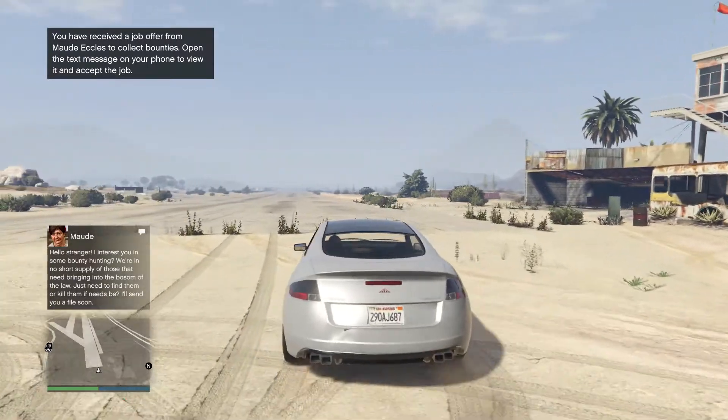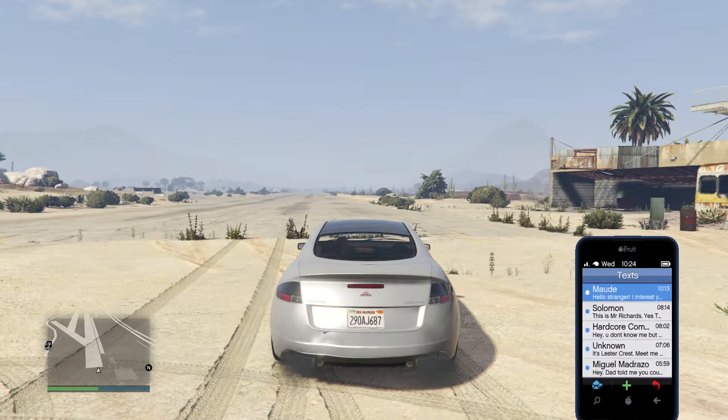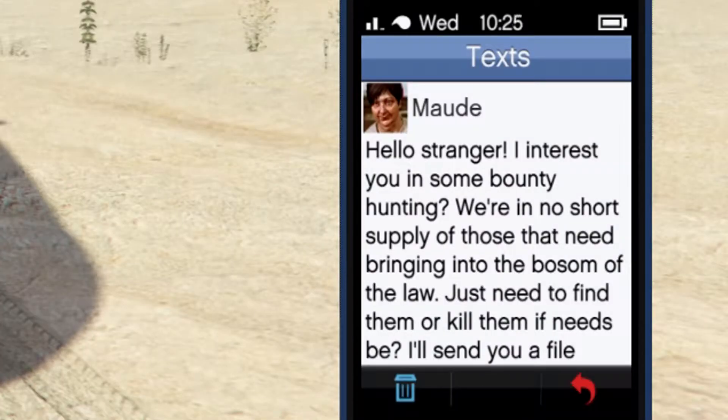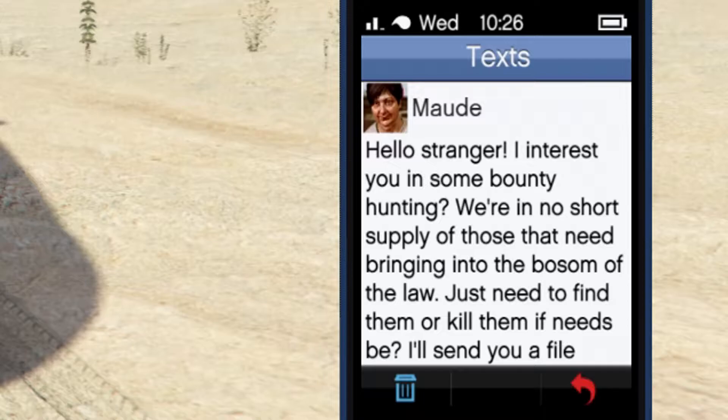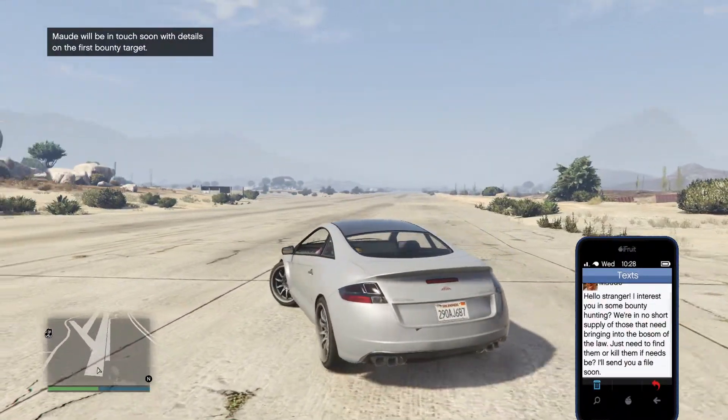For this money method we will be doing the Maud bounty hunter missions. To actually start these missions you are going to need a text from Maud. To get this text you just need to sit in an online session for a little while, and just keep in mind if you've already done this then you won't be getting this text. You can only do this once.